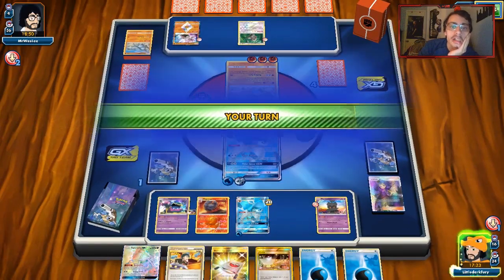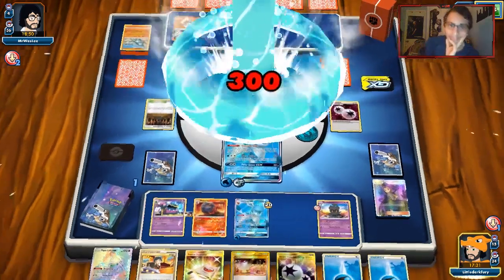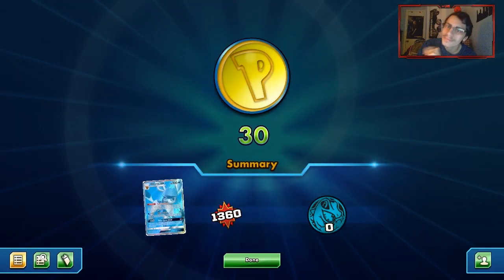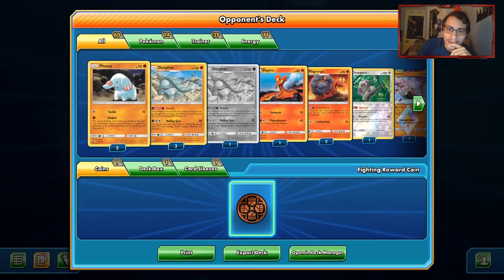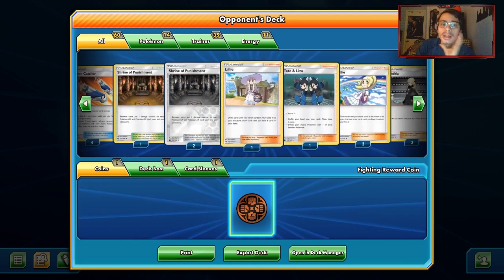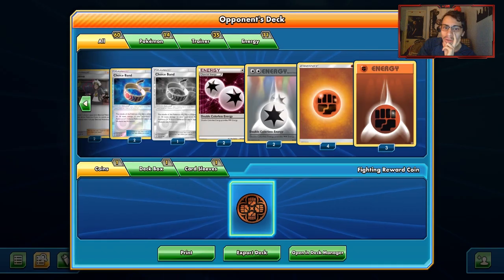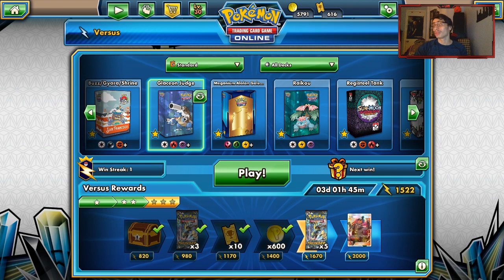That was a pretty intense match — we got pretty lucky there. For style points we're going to do 300 damage and knock him out. That was a matchup where literally the lock did nothing. He did have multiple Life Herbs — I'm glad he didn't spam those. He had a lot of healing, multiple Shrines, only two Guzmas. We got lucky — Faba and Enhanced Hammer came in so clutch there.